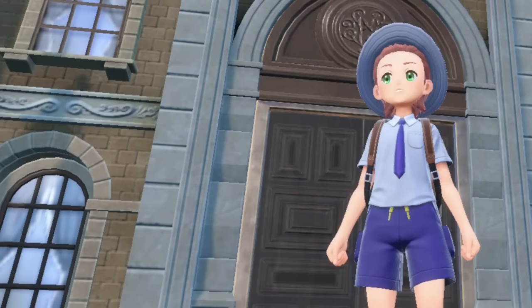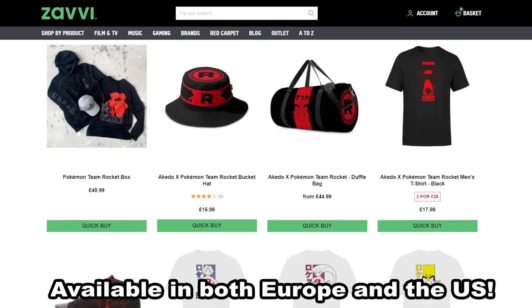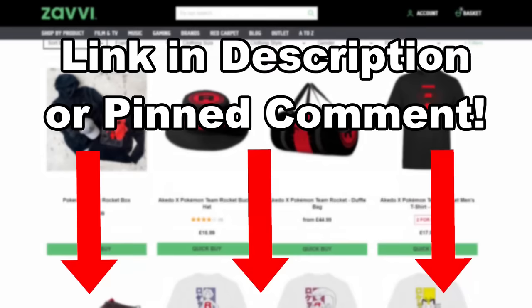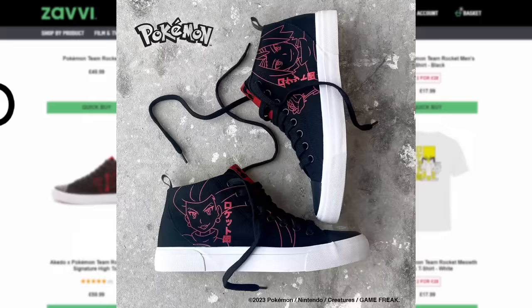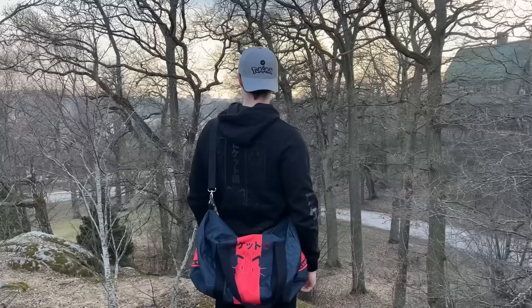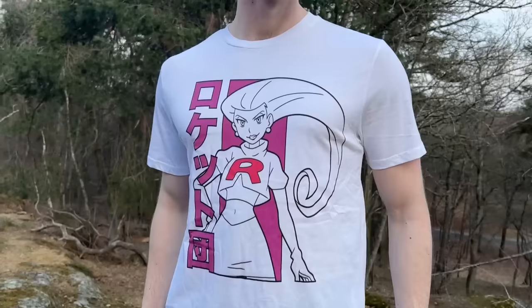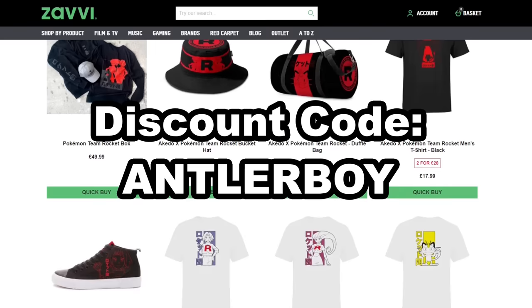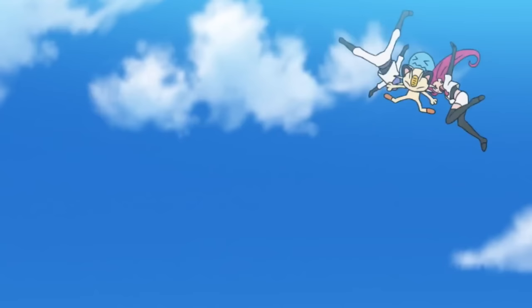All the while I'm stuck looking like this, unless there was a way to upgrade my style — like with the sponsor of this video, Zavi, who are currently featuring an exclusive Team Rocket clothing collection officially licensed by the Pokemon Company. Use my referral link in the description and code ANTLERBOY to get a 20% discount on all Akidos Team Rocket clothes and 10% off their shoes and duffel bag. Also check out the limited edition Pokemon Team Rocket box. Get your officially licensed Team Rocket merch using the link in the description, because for the last time, Team Rocket is blasting off again.